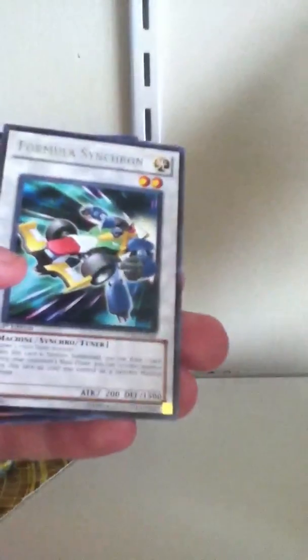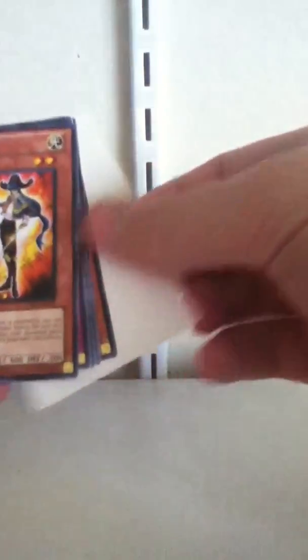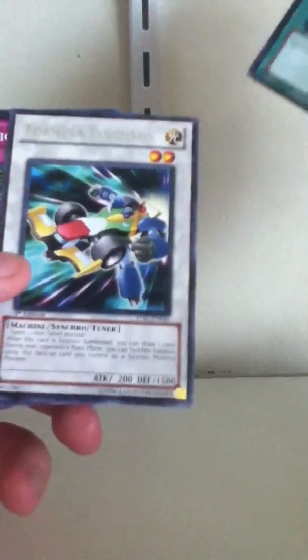Mischief of the Yoki and Nether Formula Synchron. Asian Persuasion was right — secret Asian powers activate! It worked, I got a secret card. It didn't work this time. Three Formula Synchrons.